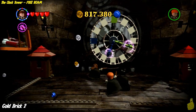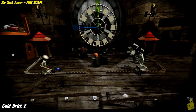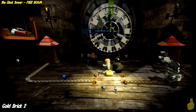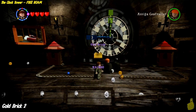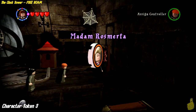We're gonna go ahead and finish the clock tower. Once we do that, these guys come out and — I guess they scare each other, looked like a high five — but here we go, we got a gold brick! That is the second gold brick in the clock tower, which is the second and final one. And then we'll go ahead and clean up the character token on the right.